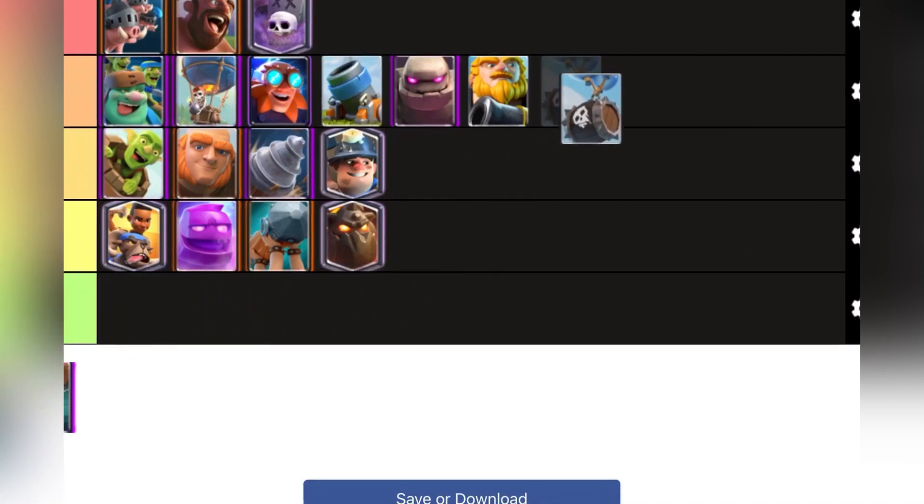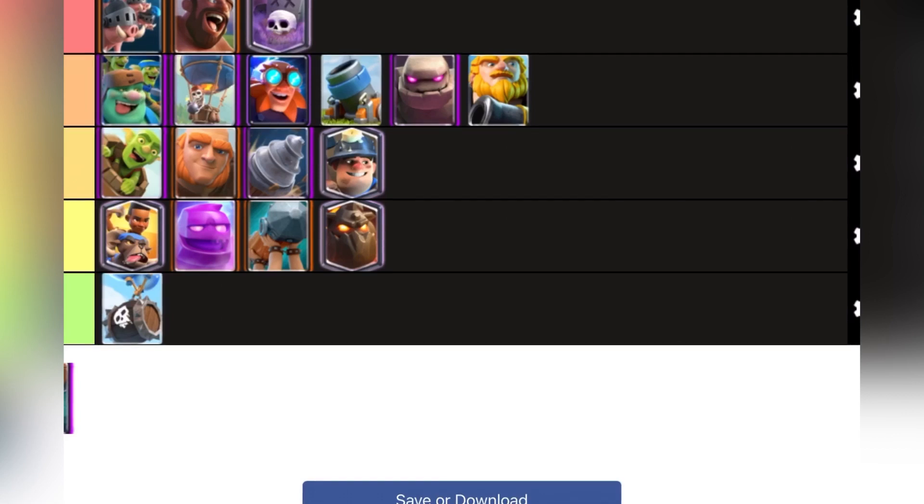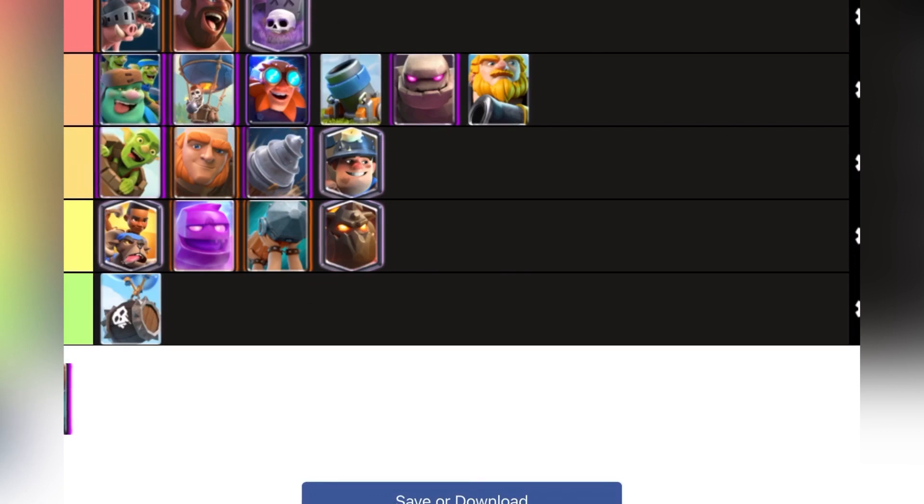Skeleton Barrel — this is my first and I think only D tier card. It can be good in Speedy Balloon or double barrel bait, but on its own it's not very good. It can be shut down with basically any card — any building, Valkyrie, a Knight to tank for it, or even just Skeletons. There's not too much damage so I don't really like Skeleton Barrel.